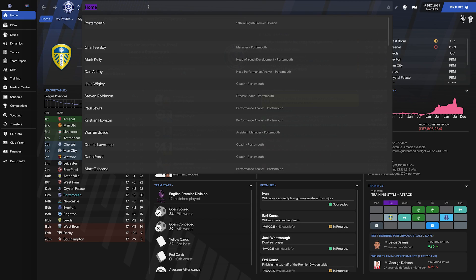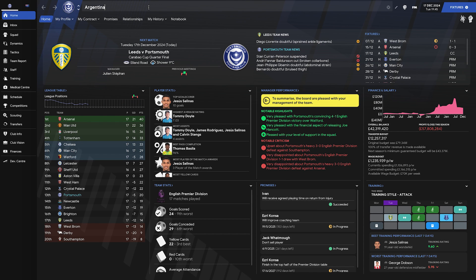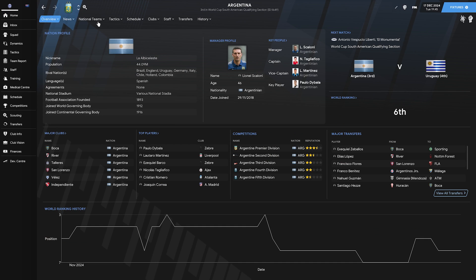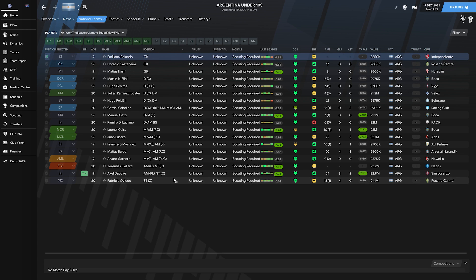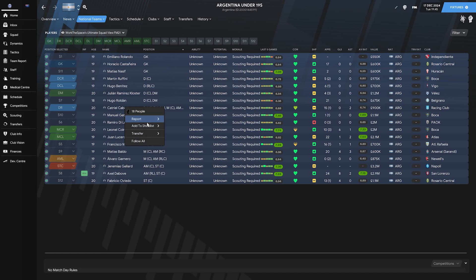It's very simple. You literally go to the youth teams, select all — click on one, press Control A — and scout all of them. When the initial scout reports come back, discard all the ones that look terrible instantly, but keep scouting the ones that look relatively promising. Sometimes you'll find that gem, that wonderkid available very cheap early on that you'll be able to snap up for a bargain.